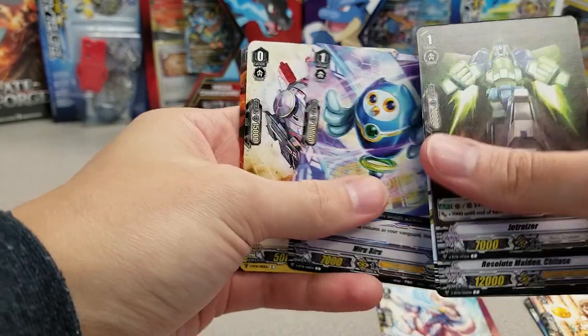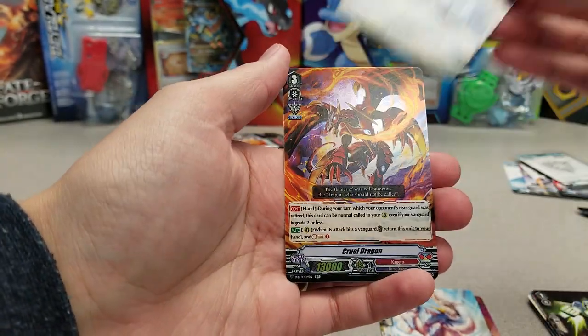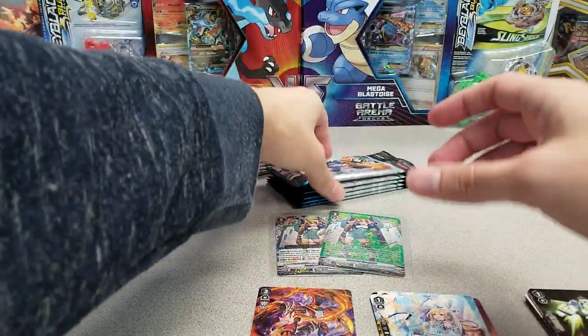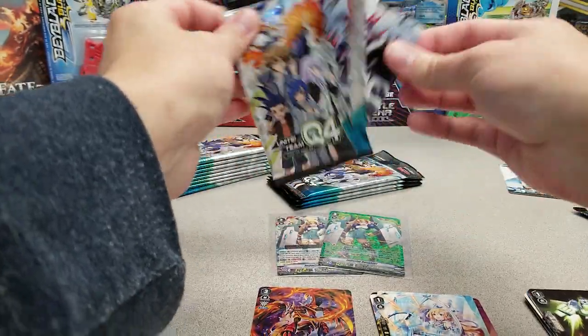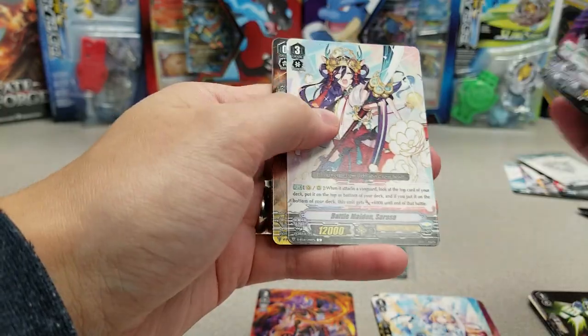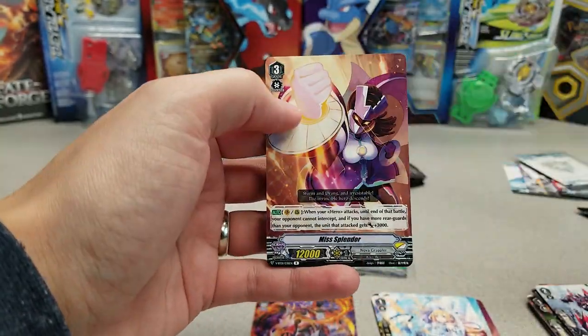I'll fan through the next few packs of the commons — not going to name them all. We've got a Cruel Dragon Double Rare. I'm only going to sleeve the double rares that are perfect guards at this time, because I'll probably be putting most of these in binder pages and getting them all situated once I get them fully sorted for the store and for online.